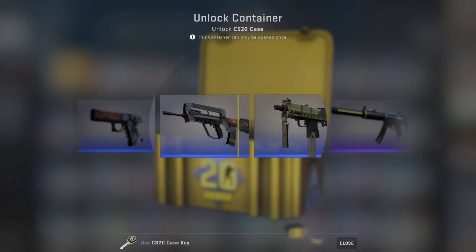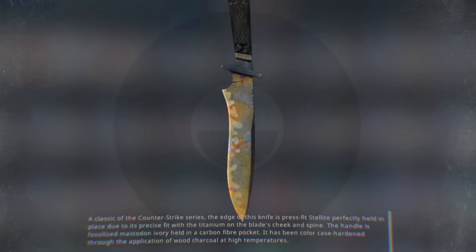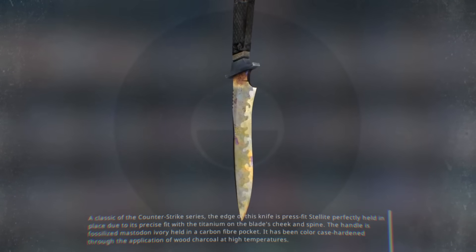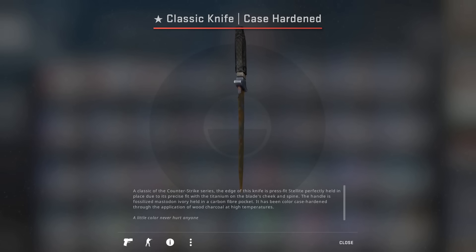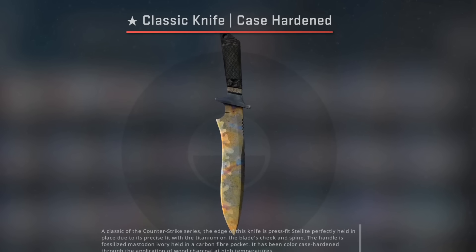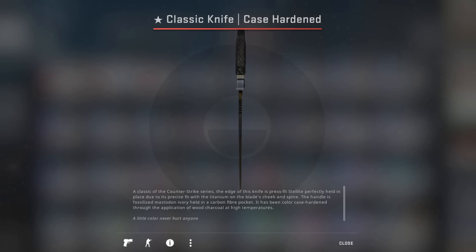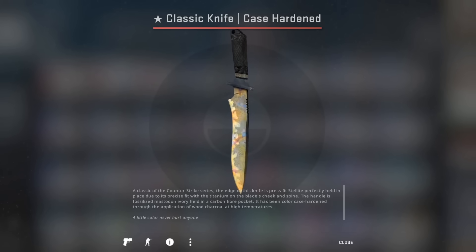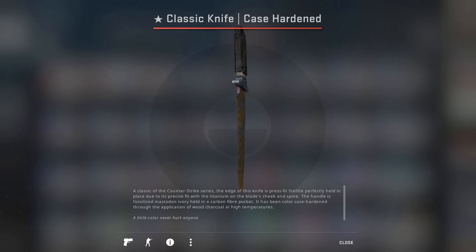Last case of the day! It's a gold gem! It's a gold gem — look at it! About time! Jesus! I bought like 400 cases — a thousand in total, probably, over the past month! And we've finally got a case-hardened gold gem classic knife!